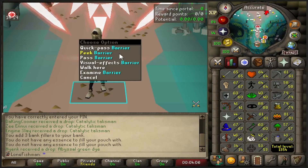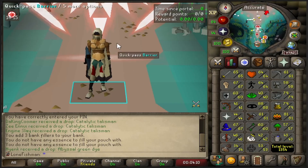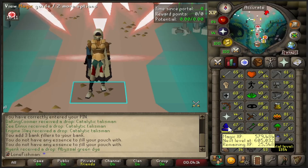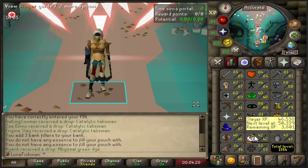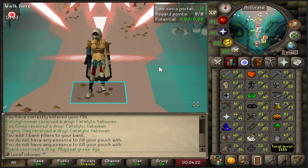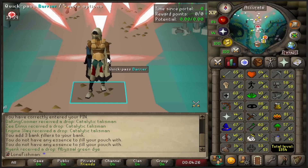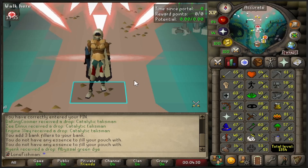We are here at Guardians of the Rift. There's no real reason we're here other than I just need to get some runes to get up to 74 Magic at least. Maybe go further than that, but if I get to 74, I might just start doing Superheat, and I also need the runes for Superheat, so that's another reason we're here. One of the later goals is to get a high Runecrafting level for this account.